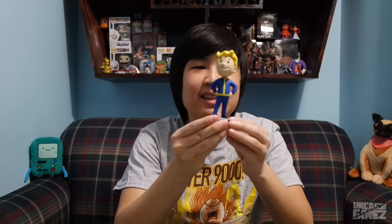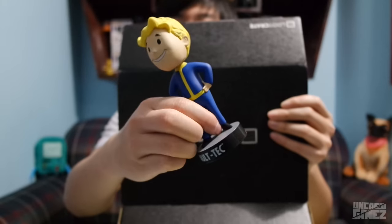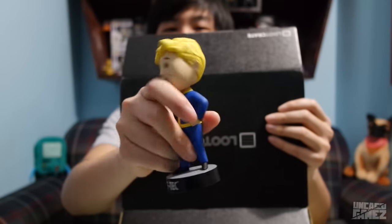The next item we have is a Vault Boy Bobblehead. When I got that Fallout 4 Loot Crate, I was expecting to get a bobblehead but I didn't get one in there — but we got one here. Yes! This is what I wanted. Look how cool this is — he has Vault 111 on the back of him. This is what I wanted in the Fallout 4 Loot Crate and now we get it in this combat box. It says Vault Tech on the bottom. I am satisfied with this combat Loot Crate already. I am happy.